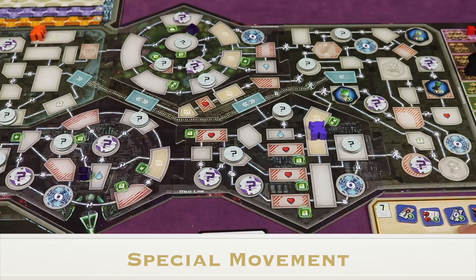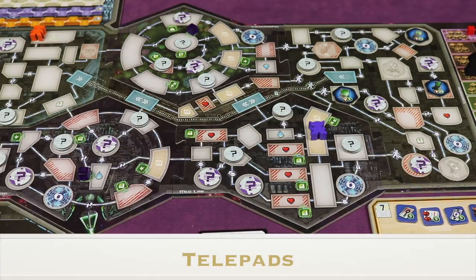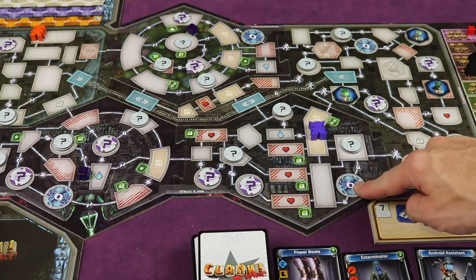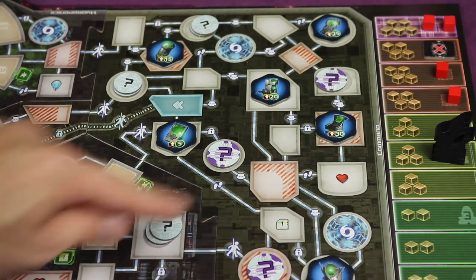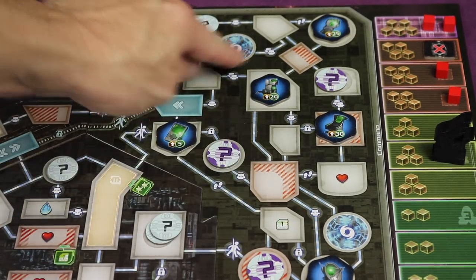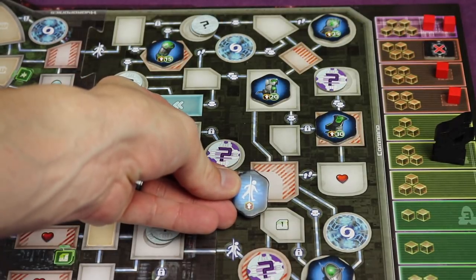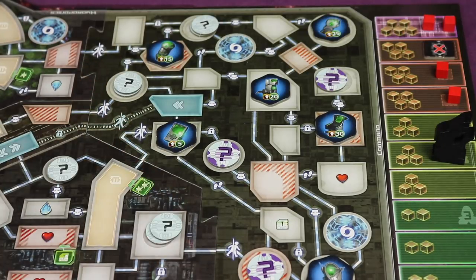Telepads are scattered around the board. If you have the telepass, you can move from any telepad to any other — but doing so makes you dizzy, so you cannot use boots for the rest of that turn. Note that the two telepads in the command module on the right side of the board are only accessible if you have your command code token, since they're beyond the command code icons.